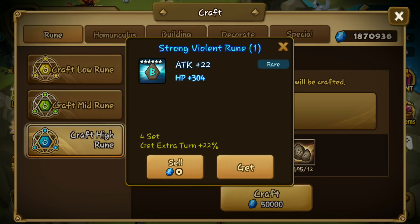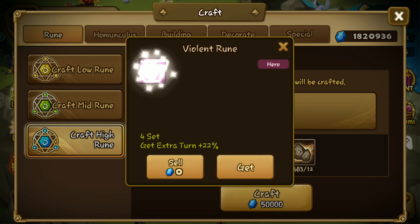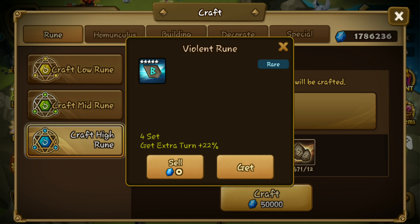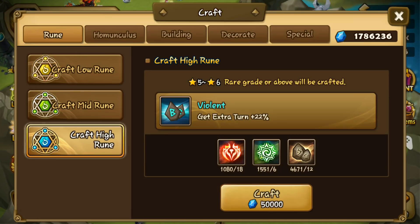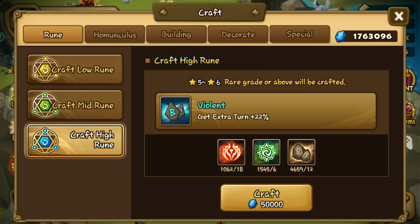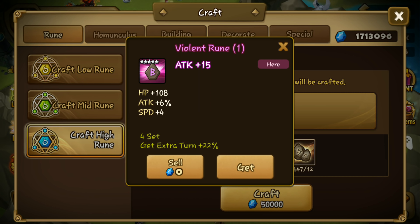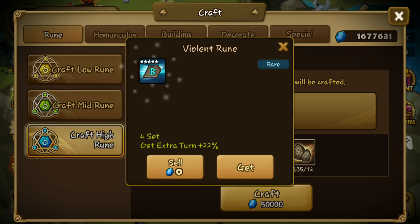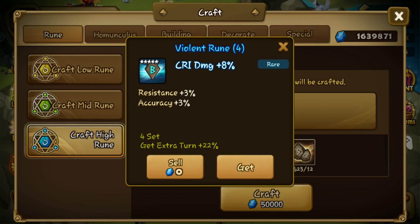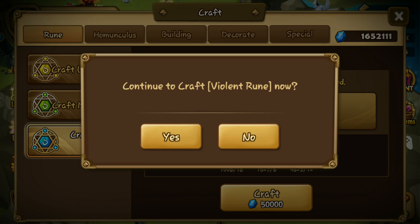Oh, 6-star with speed and crit rate! Maybe I could use it if it rolls like two times into crit or two times into speed. Usable on some of my units, like second-tier units maybe. Not got a lot of blue runes — 5-star blue runes today. I need some orange. Another 5-star hero rune, no — don't want this, don't need this.